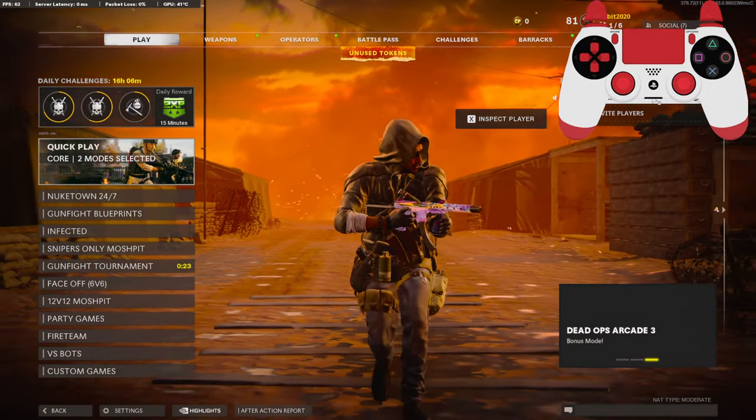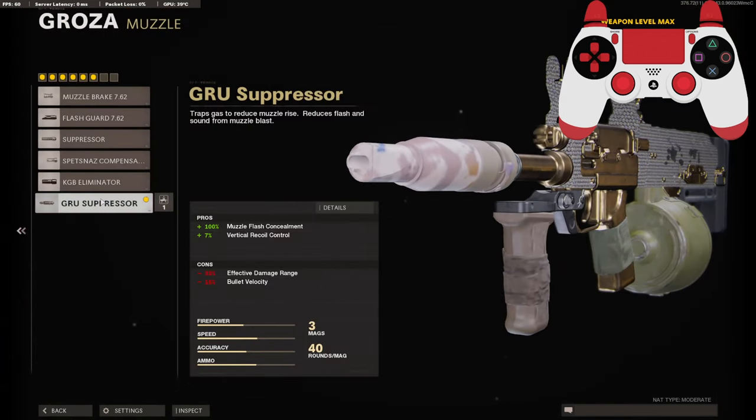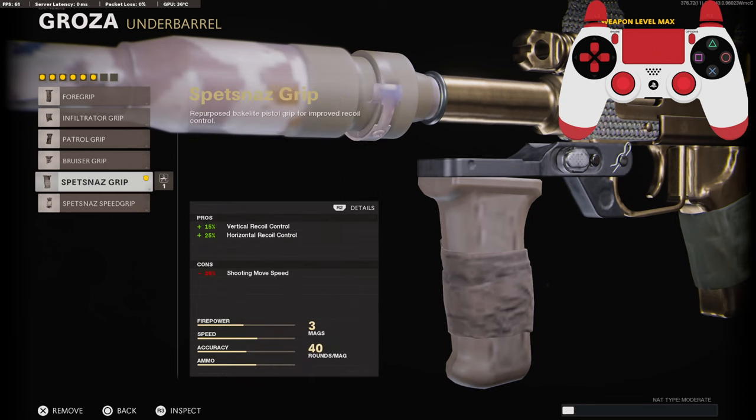As far as the attachments go, I am running Gunfighter on the wildcard so I can have six attachments. For the first attachment I'm running the GRU Suppressor to stay off the mini map and for vertical recoil control. On the barrel I'm using the GRU Composite Barrel for 25% effective damage range and 25% bullet velocity. On the underbarrel I'm using the Spetsnaz Grip for vertical and horizontal recoil control.